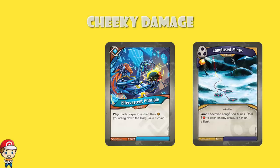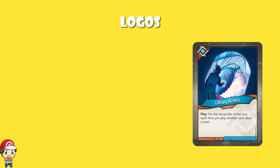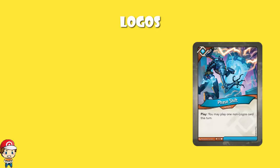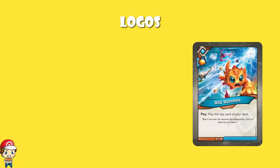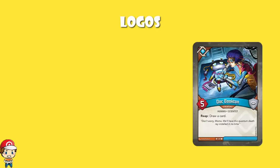Going through Logos — there's no Library Access here, you're not drawing extra cards like that, but that doesn't mean these cards aren't good. We've got one copy of Phase Shift, one of my favourite cards in the entire game — it lets you play one non-Logos card this turn, and it doesn't have to be immediately. We've got Reverse Time, which swaps your deck and your discard pile — really nice if you can play a couple of key cards and then immediately turn your small discard into your deck. Wild Wormhole gives you an Ember bonus and plays the top card of your deck, which can be awkward but most of the time is awesome. Doc Bookton draws a card when you reap.